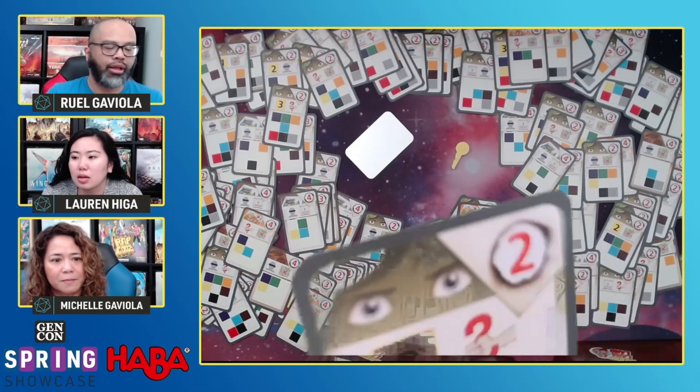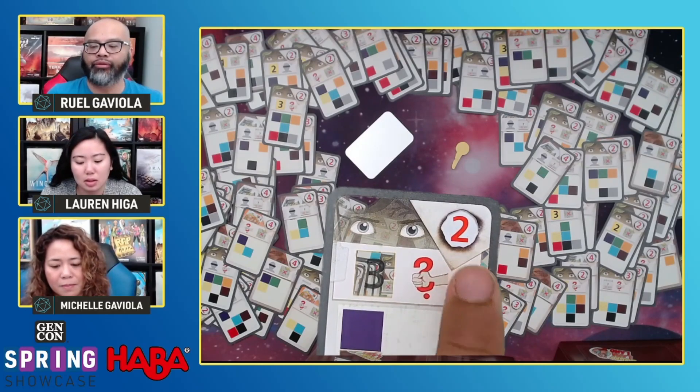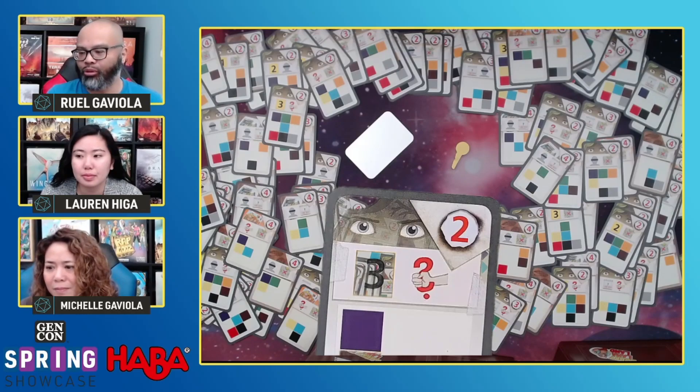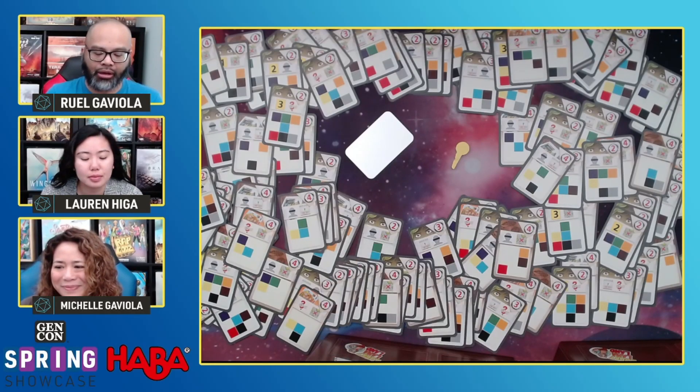One other thing I'd like to note — you'll see there are point values on each card: two, three, and four. If it's a two, that means it's going to be the least helpful. If it's a four, it's the most helpful. However, at the end of the game in a competitive game, whoever has solved the crime and has the lowest number of points will win — they'll be the best sleuth out there. Lauren, would you like to choose one now please?